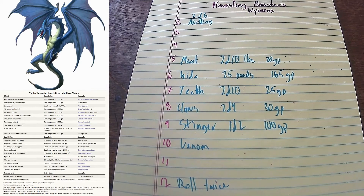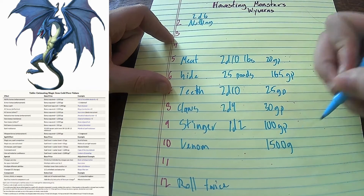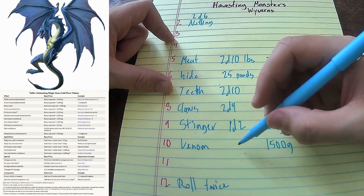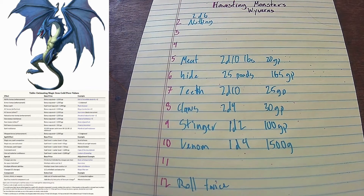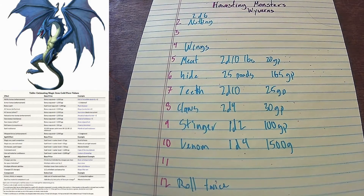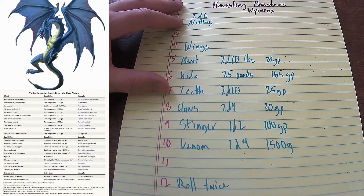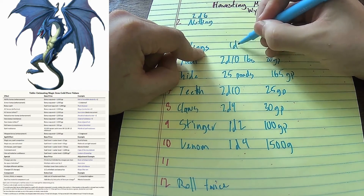Pretty valuable stuff. Down here we're going to put the wings. The wings are very valuable because they allow the creature to do flight. Getting a creature this big flying, it has to be some enormous engineering properties — the membrane is pretty valuable, and the bone's hollow. So for an intact wyvern wing, let's roll it out at 300 GP, and you can have 1d2 of those.